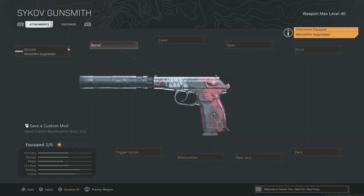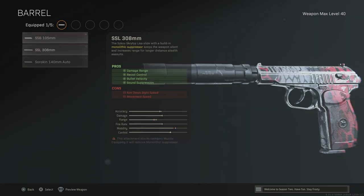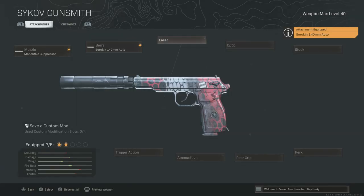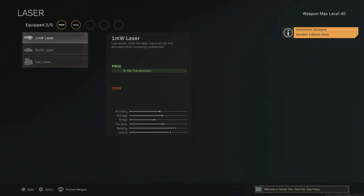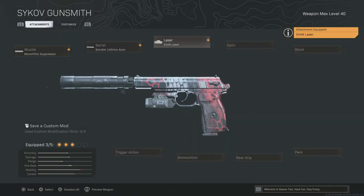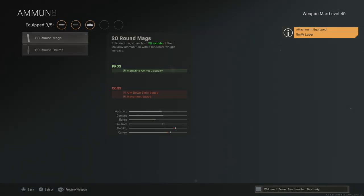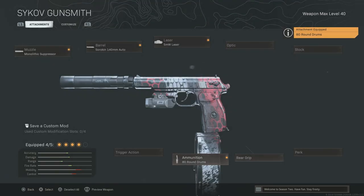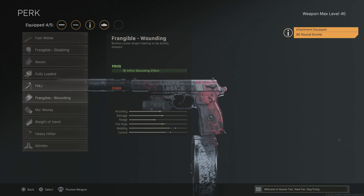The second attachment that is 100% needed is the Sorokin 140mm Auto barrel — this makes your pistol fully automatic. Along with this, you're going to need the 5mW laser, so you know exactly which direction you're shooting. Make sure you pick that laser.